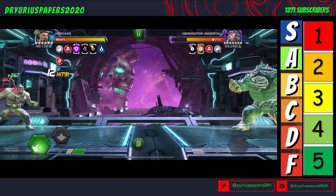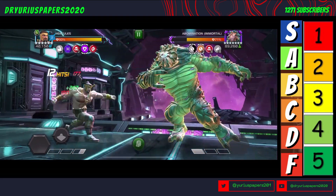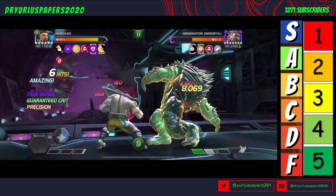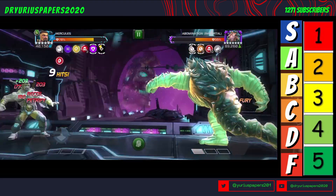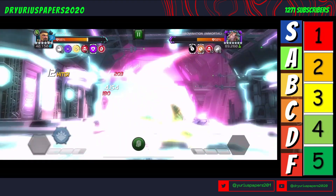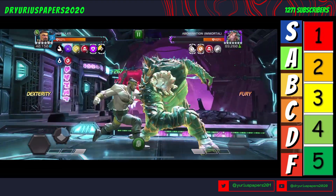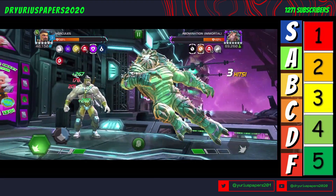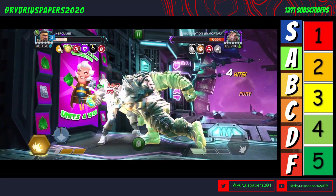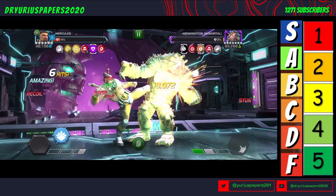All right, so we got no miss chance — come at me. How is he avoiding that? Got him. How did he avoid that? I'm supposed to not miss. All right, we don't want to get hit by that. Come at me. That doesn't count as an intercept though, but this counts as a heavy. Got him, and he's stunned. And he should be gone now. Yep. Okay, excellent.